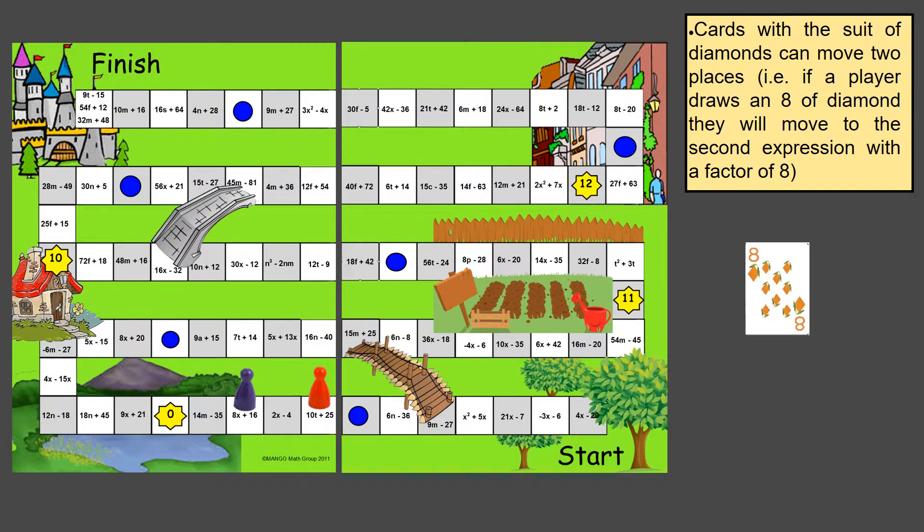If you draw a card with the suit of diamonds — for example, an eight of diamonds — you can move two places. That means you find a factor of eight in two locations and land on the second one. Looking at the game board, if the purple pawn is on 8x plus 16 where eight is a factor, the red pawn can move there first, and then advance again to 16n minus 40. Factoring out eight from that expression leaves 2n minus 5. Any diamond card lets you move two factors forward.